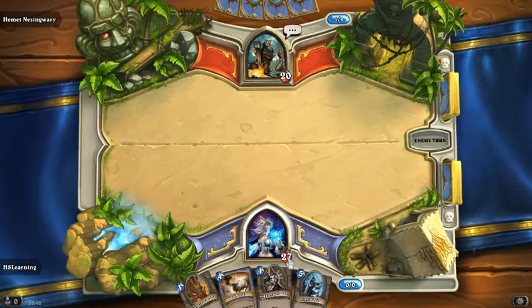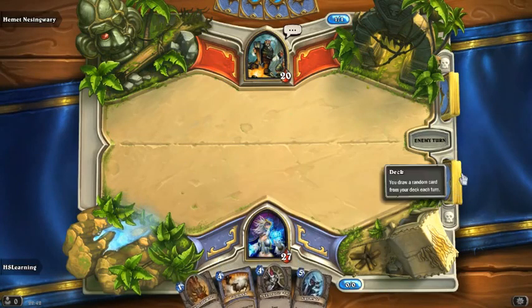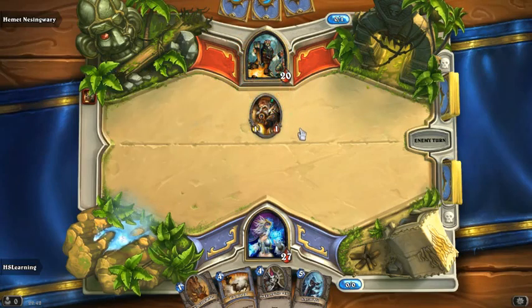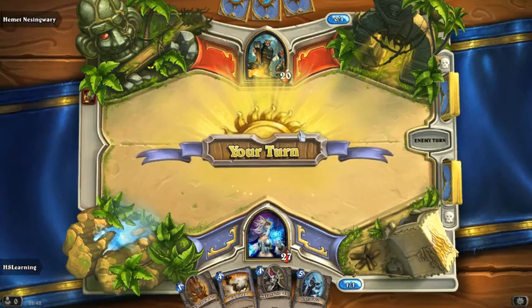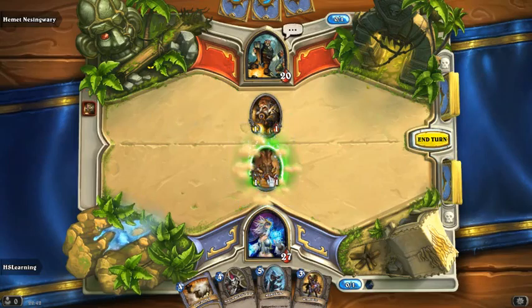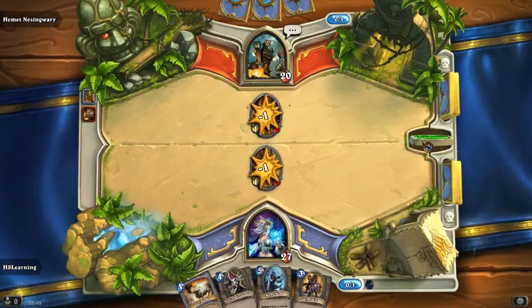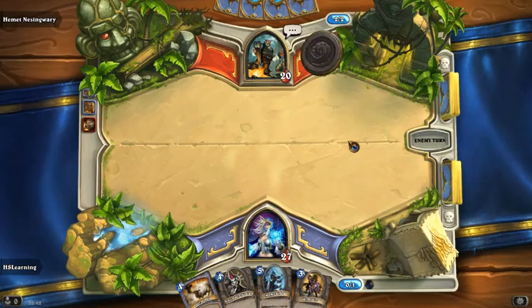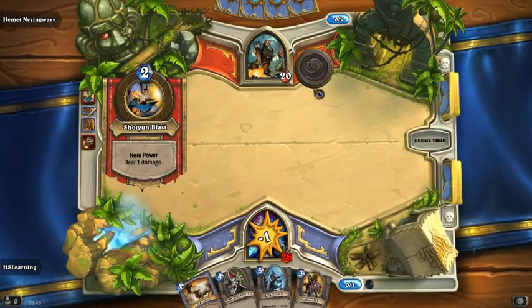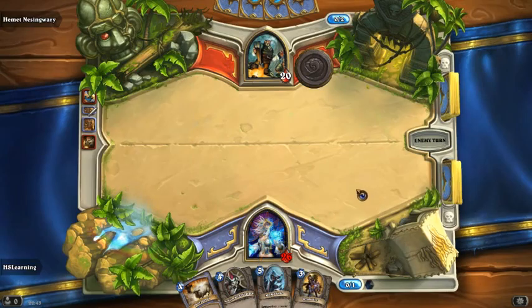He has got 20 health, we have got 27. We have both got 4 cards to start with and we have both got our deck here. So we are going to take the advice of the game and just deal with these minions as and when they come up. Shotgun blast does a bit of damage to us there which we will take on the chin.